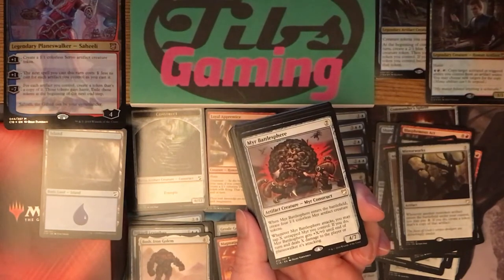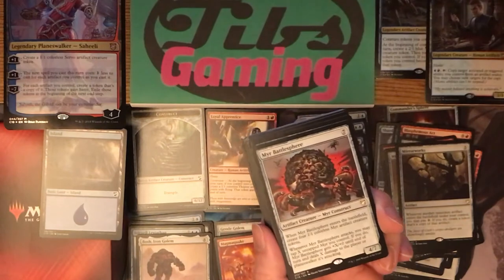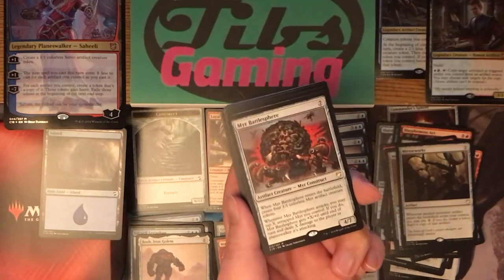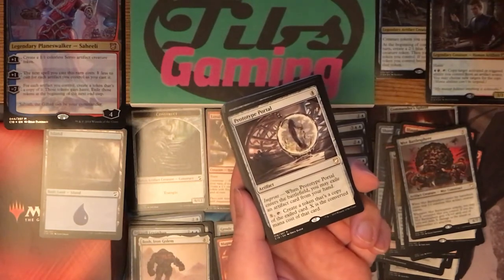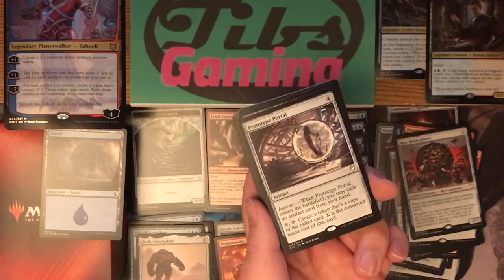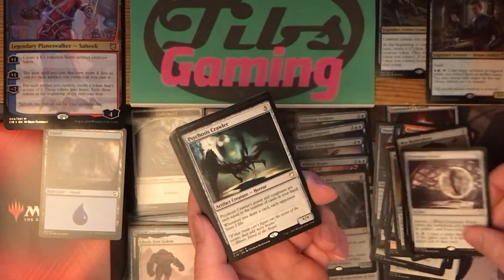Mirror Battlesphere is a fun card — costs seven for a four-seven. When it enters the battlefield, create four mirror tokens. Whenever it attacks, you may tap X untapped mirrors you control; if you do, it gets plus X plus zero until end of turn and deals X damage to the player or planeswalker it's attacking. Even if you only have the four mirrors you played with it, swing with this and tap the four mirrors — you get an eight-seven attacking and they take four right away. I like Mirror Battlesphere. Prototype Portal — four generic for an artifact with imprint. When it enters the battlefield, you may exile an artifact card from your hand. Pay X and tap to create a token that's a copy of the exiled card, where X is the converted mana cost of that card. It turns one artifact into a repeatable source of that artifact. Copies are good.